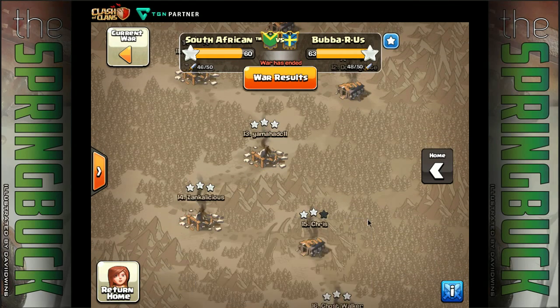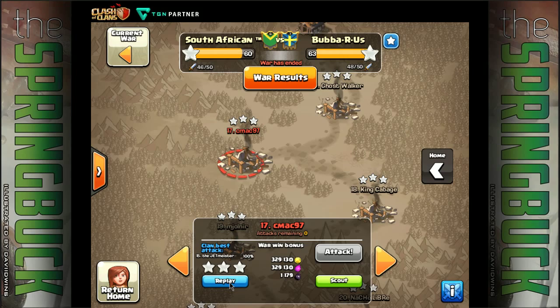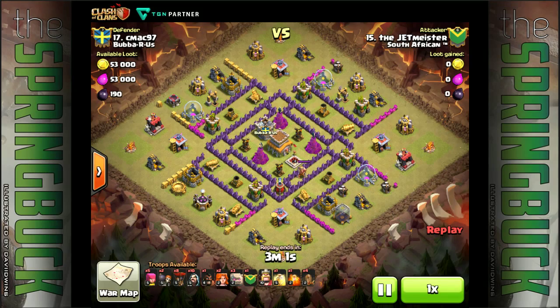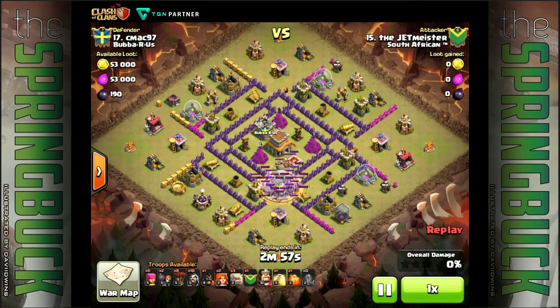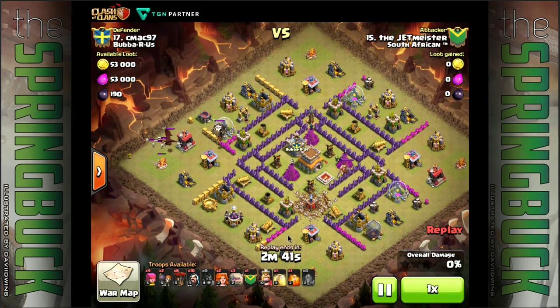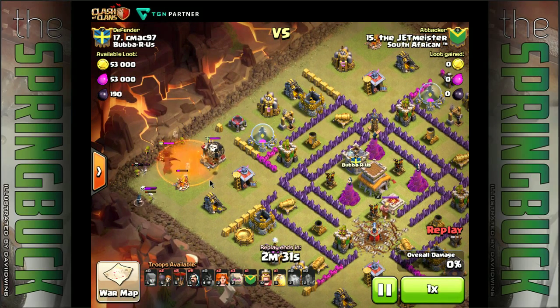MGT hit the spotlight last time so we aren't going to show that one. Let's have a look at Jet - give Jet some spotlight. He's gone in here with a very nice stoned GoVaLo of sorts. Luring out the clan castle - they've got a level five dragon in there. He's going to poison them up, poison spell goes down, a few archers, brings the balloons into that poison area.